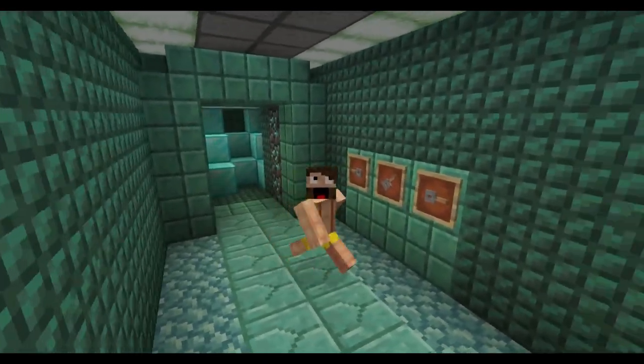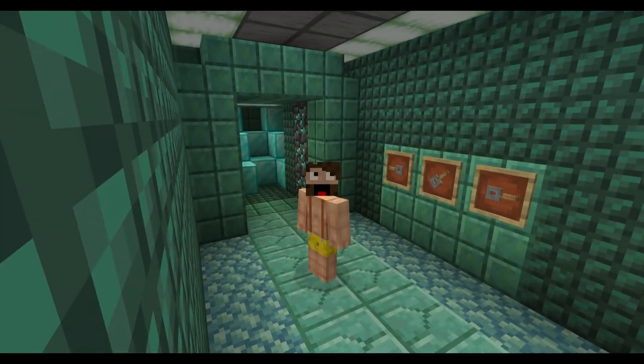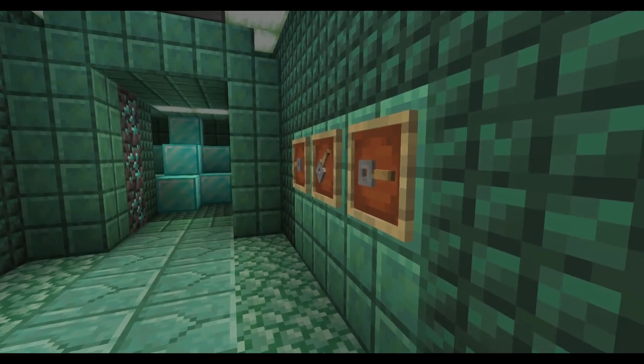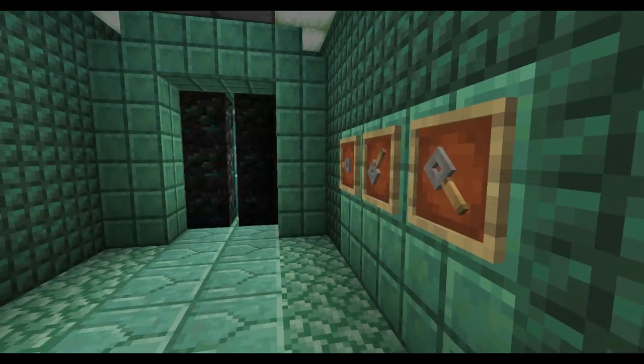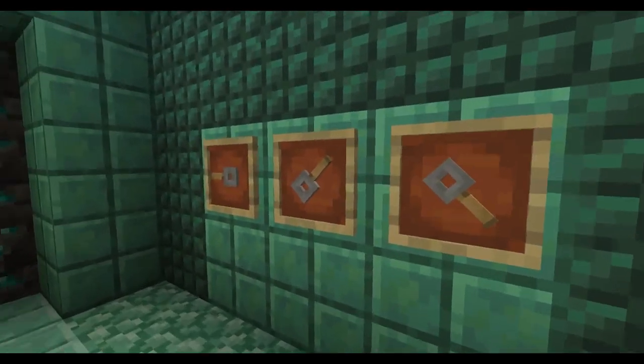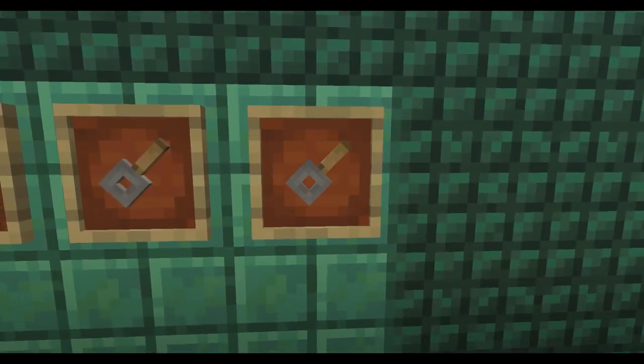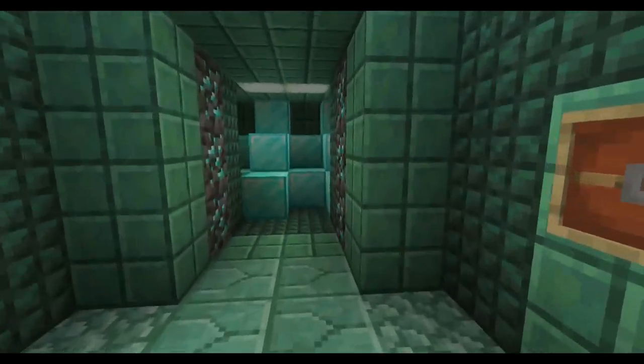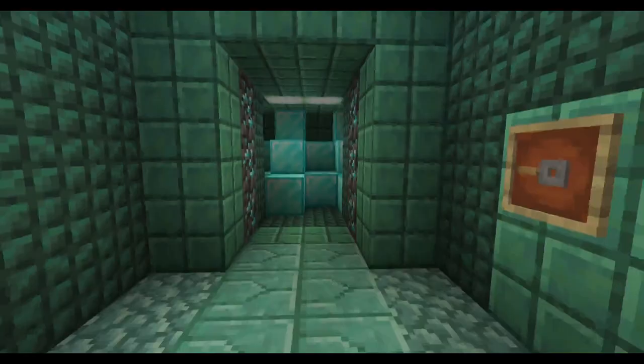Hello everyone and welcome to my redstone video. It's been a really long time since I've done one of these — I'm really excited to showcase what I've just made. What you can see behind me is the vault, and next to me are the combination locks. If I change one of these to a different value, the vault closes off. It actually works — you have 512 possible combinations to lock away your precious items.